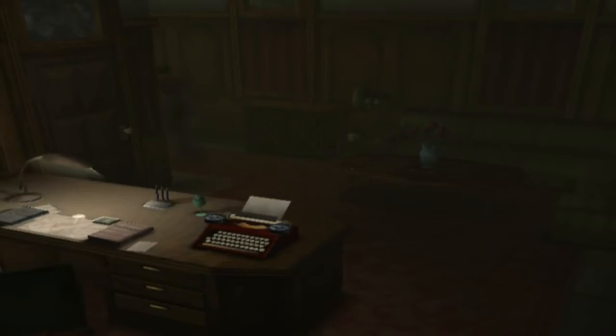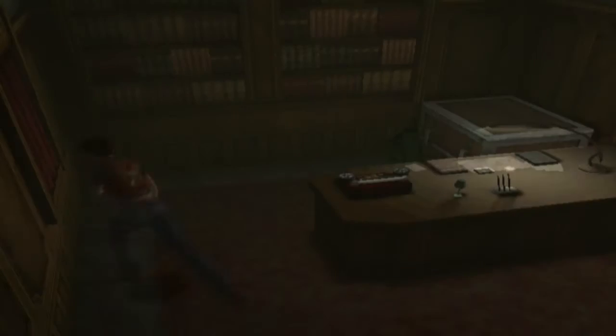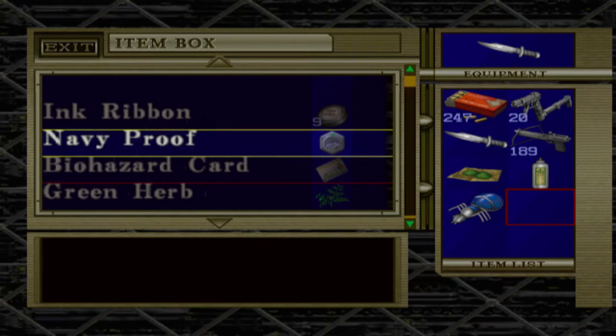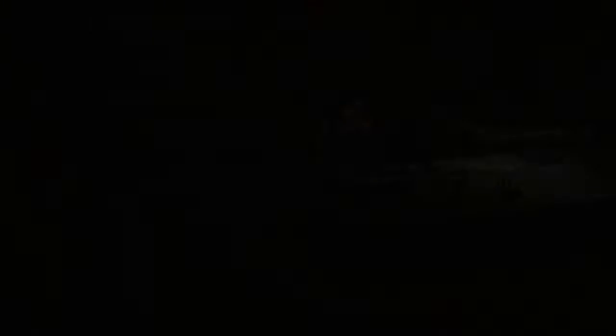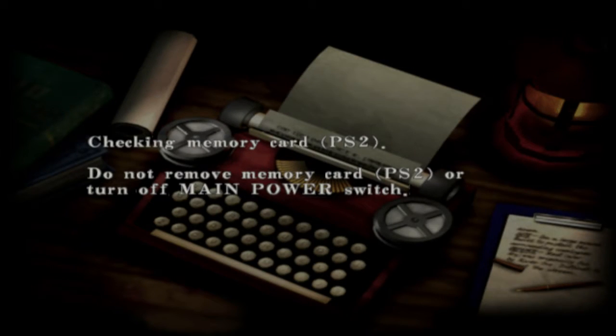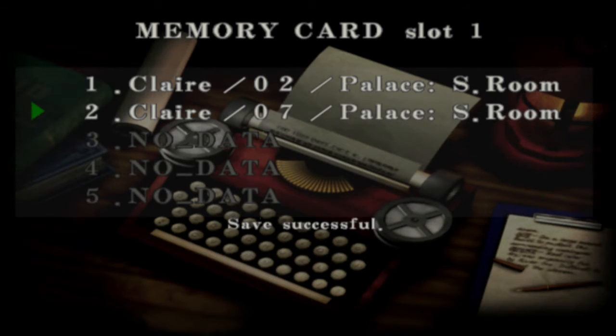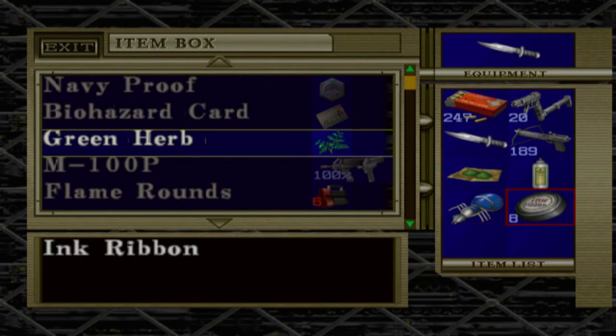I'm gonna go this way. I'll be wise and save my game. It's an ink ribbon — let's save here. Put these magical ingredients back where they belong in my item box. Now, back to the castle.